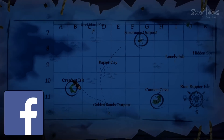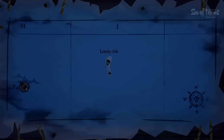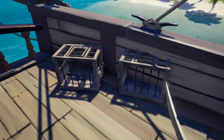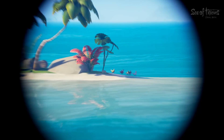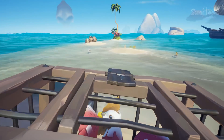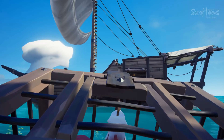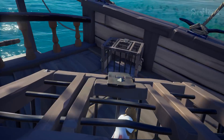We could go to Rapier Key and then over to Cannon Cove and then to Sanctuary Outpost. This is a treasure island — let's check Rapier Key or Cannon Cove and then Lonely Isle, because I can pick up another treasure chest and then head back to Sanctuary Outpost. We've got both of our chicken coop cages. I believe it's northeast. A few more chickens this time, but we need two red speckles and there's only one on this island. If only we had been requested to get golden chickens.